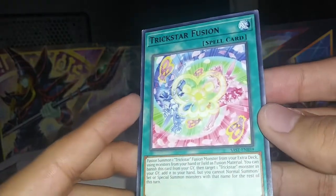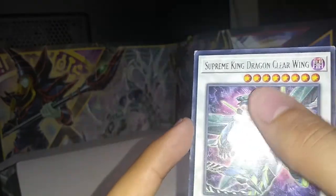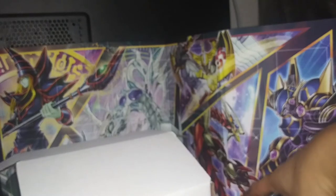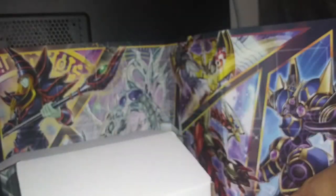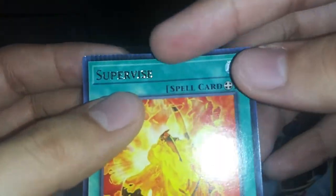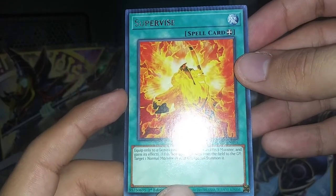We get Trickster Fusion — near-mint condition. We get Supreme King Dragon Darkwurm, Supreme King Dragon Clear Wing — super nice! Oh, we got a third one, a fourth, a fifth — wow! Oh, I don't know if you've seen them, I'm just skimming through these. A sixth one — nice. We get — whoa, what is this right here? You see that? That's some Konami's misprint right there. Other than that, this is a mint-condition Supervised, but this one is all the way weird.